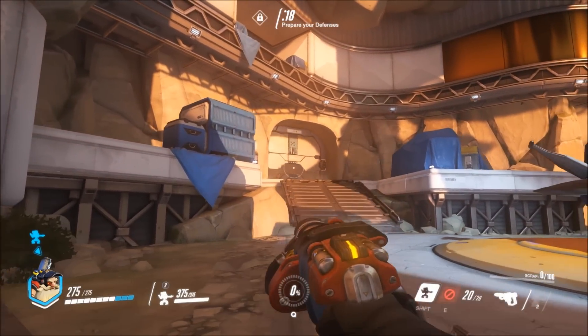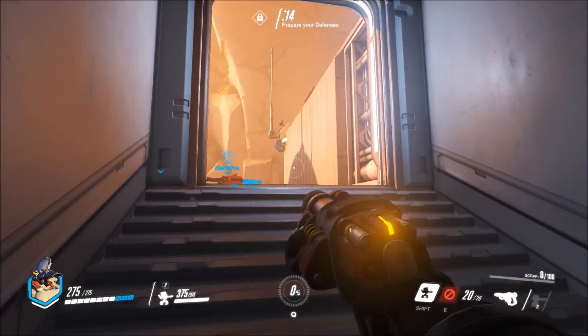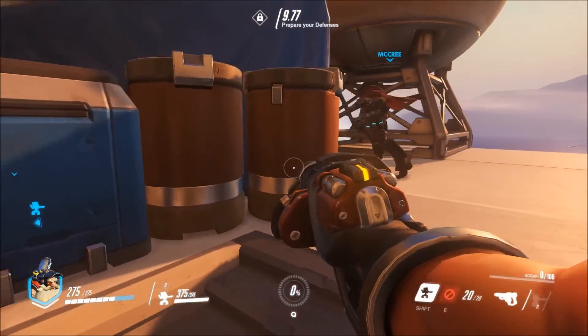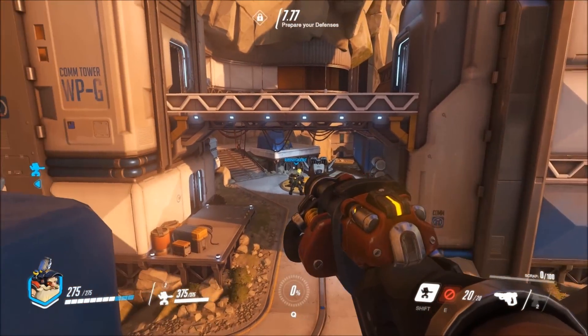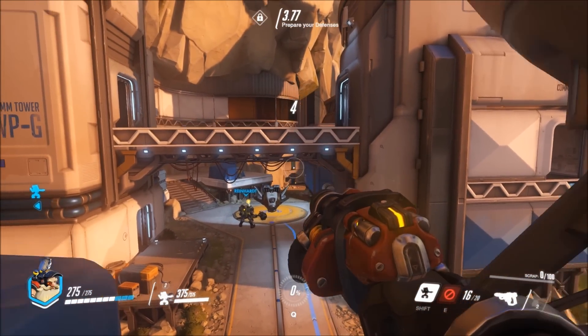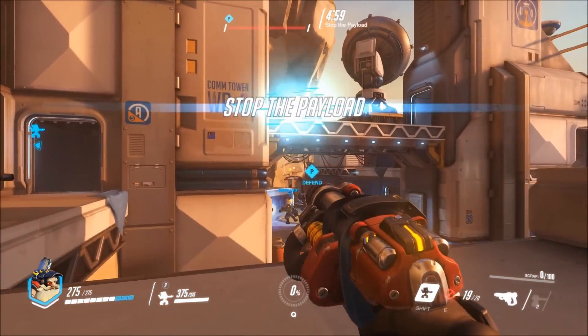His E ability is Armor Pack. Torbjörn deploys an armor upgrade that either he or his allies can pick up to absorb some damage. His ultimate ability is Molten Core. After overheating his personal forge, Torbjörn gains a significant amount of armor and scrap. He also attacks, builds and repairs turrets far faster during Molten Core.